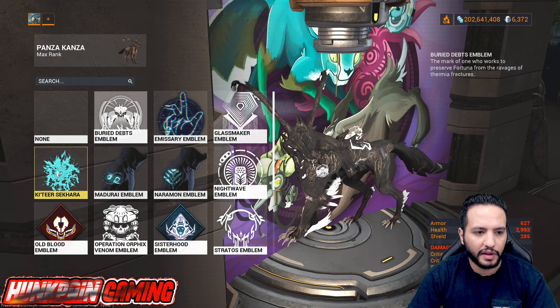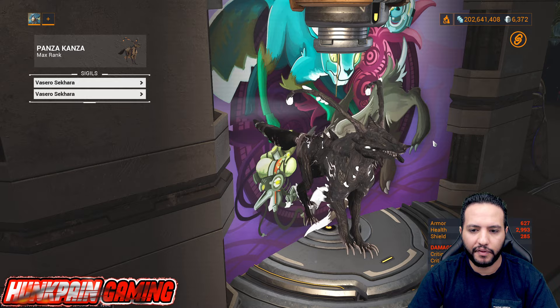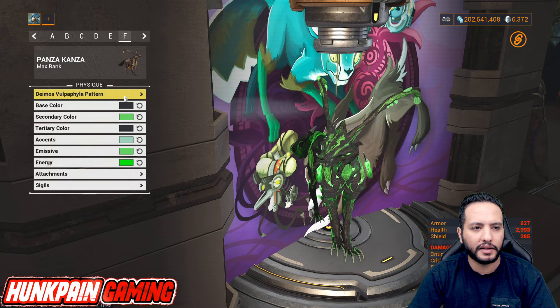For sigils on Model E, I didn't choose any — but you can play around with this and put any sigil you really like. You could put Operation Freaks, or Vissara, which would look very good. It's up to you to decide which one you like the most.